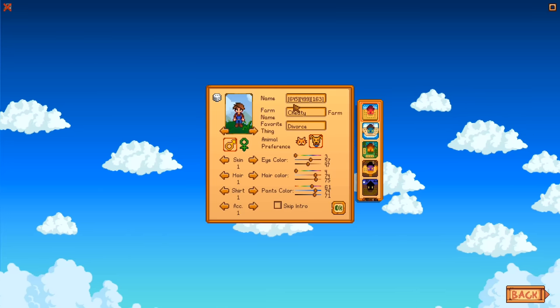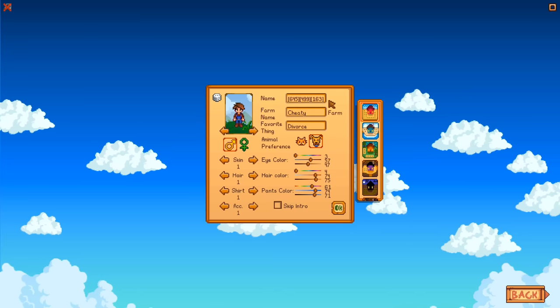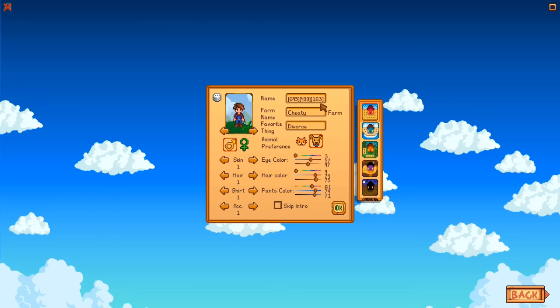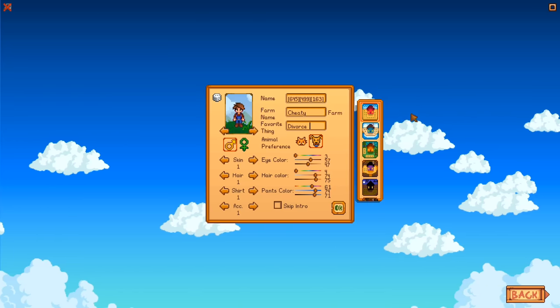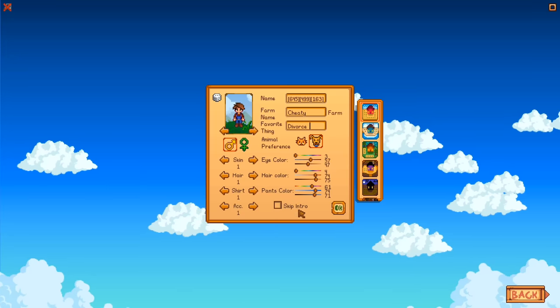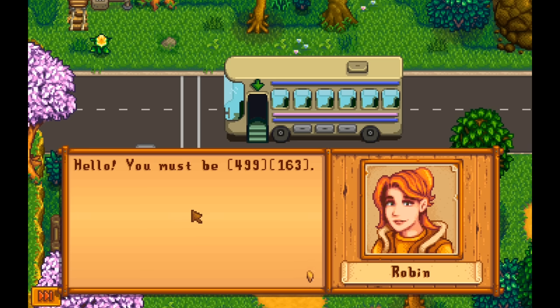That's why I use 645 the iridium sprinkler and 499 the ancient seed — I want lots of those. The extra money from the legend fish on the end, number 163, is not as important, so if it gets missed out that's okay. And if you're going to use this trick, do not skip the intro. You get some items because they say your name within the intro, so we're going to do that for the first time ever.